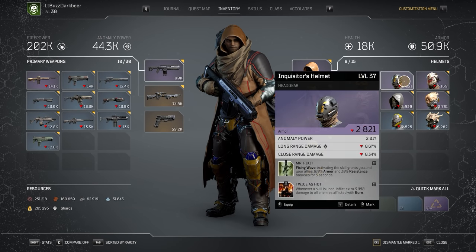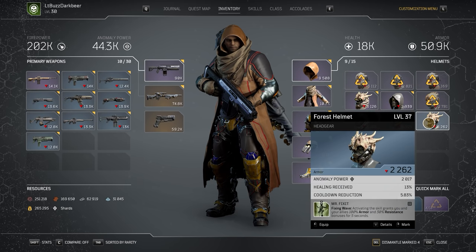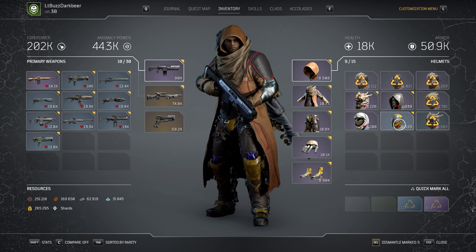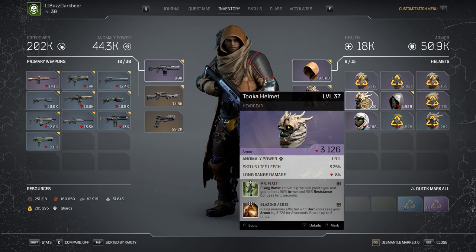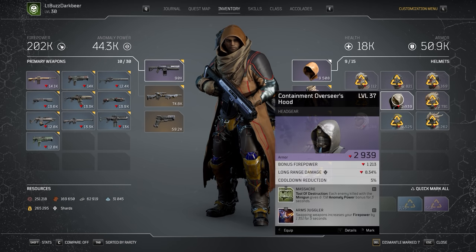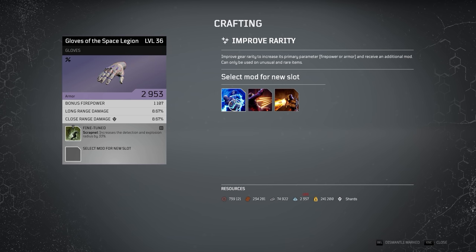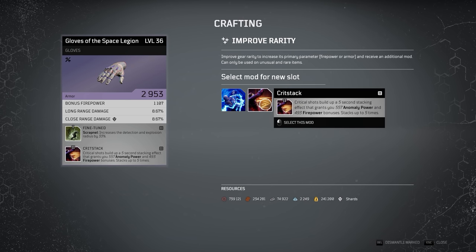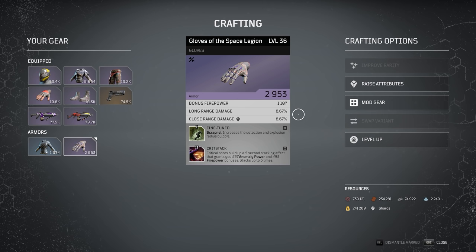Only once I have the exact attributes and the correct mods will I then go in and level up the item and max out the attributes. Now it all sounds great in theory, but even after using this method of pre-screening the gear for attributes and then rarity, it will still fail more times than it succeeds — but at least I have a much better chance of getting the perfect gear I want. What you want is to reduce the amount of probabilities from that absurdly high number down to something more manageable, so that you are looking for maybe 10 tier two mods out of the possible 66 in the game. When you improve the rarity of a rare gear piece, the game will show you three random tier two mods to choose from — still not the best odds, but much better than waiting around for the game to drop that perfect piece.